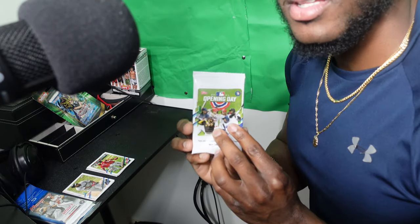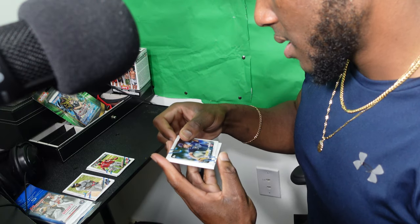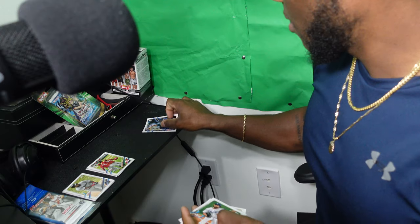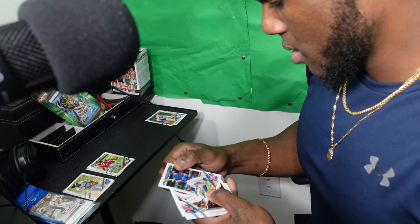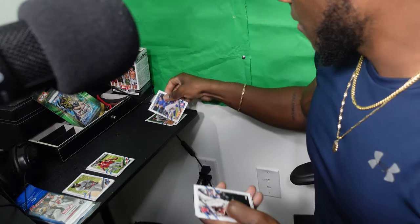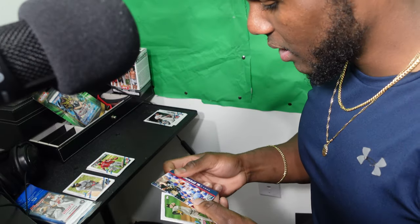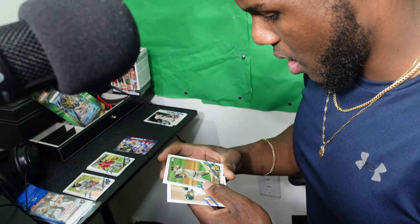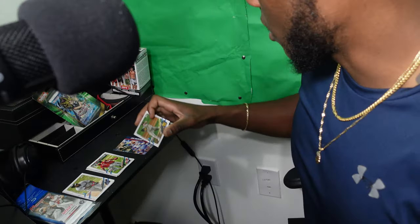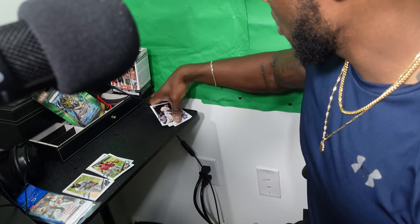We're gonna open this last Opening Day pack. Future Stars, Brendan McKay, Clayton Kershaw, Kyle Schwarber, Chris Sale. I don't know — I might be putting away a million dollar card and I don't know it. Chicago Cubs — this is dope. Adrian Morel — I like that card. Dane Dunning. I know pitchers are worth something. I like those, put those to the side.